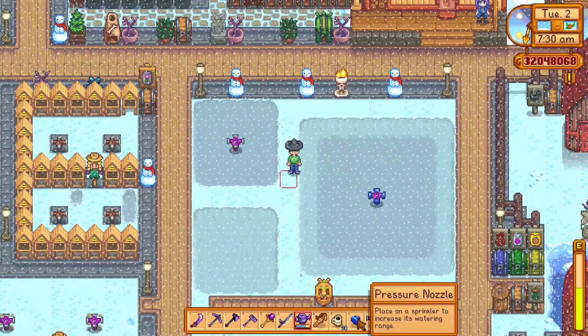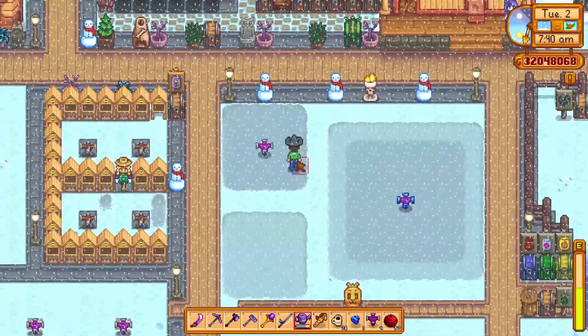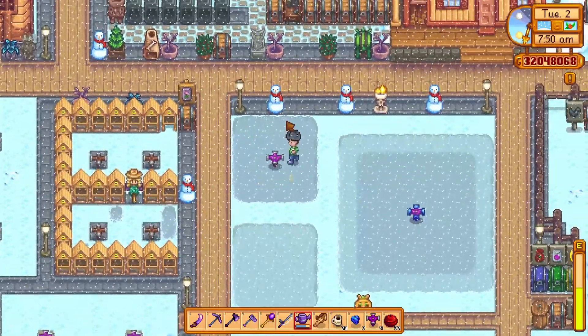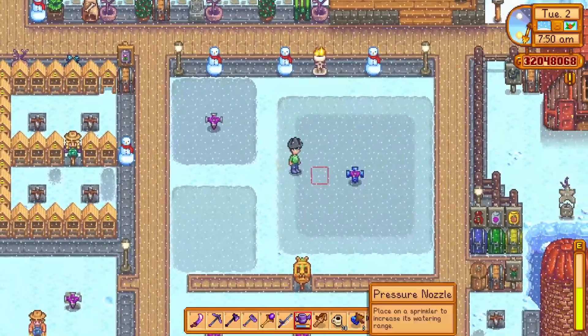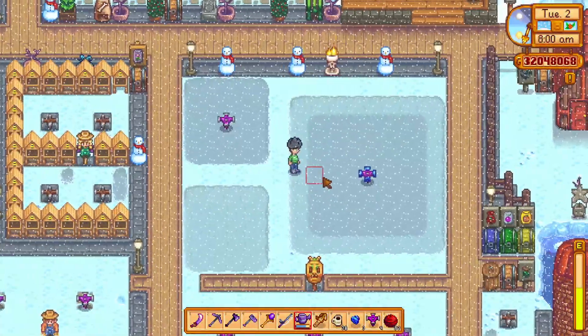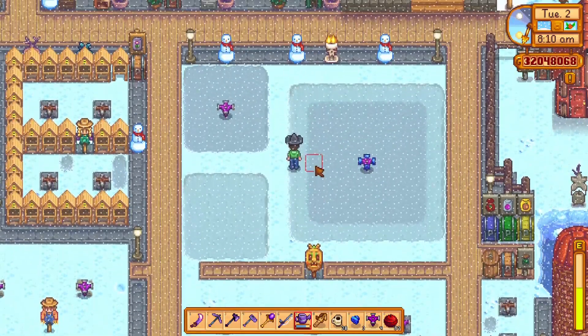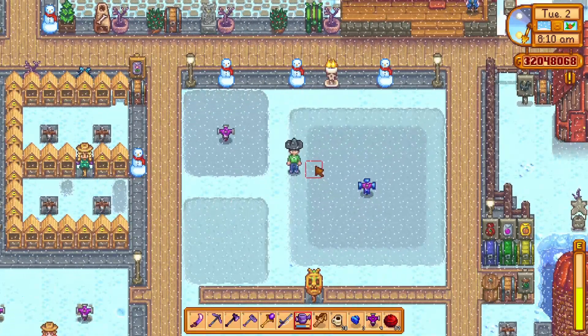The old sprinklers had 24 tiles of range, but now with the pressure nozzle these ones have 48 tiles of range. This will allow players to have bigger farms, and also the chances of growing huge crops are increased because you will have more surface area to plant on. When used in combination with the enricher, this will allow you to have bigger and better crops.